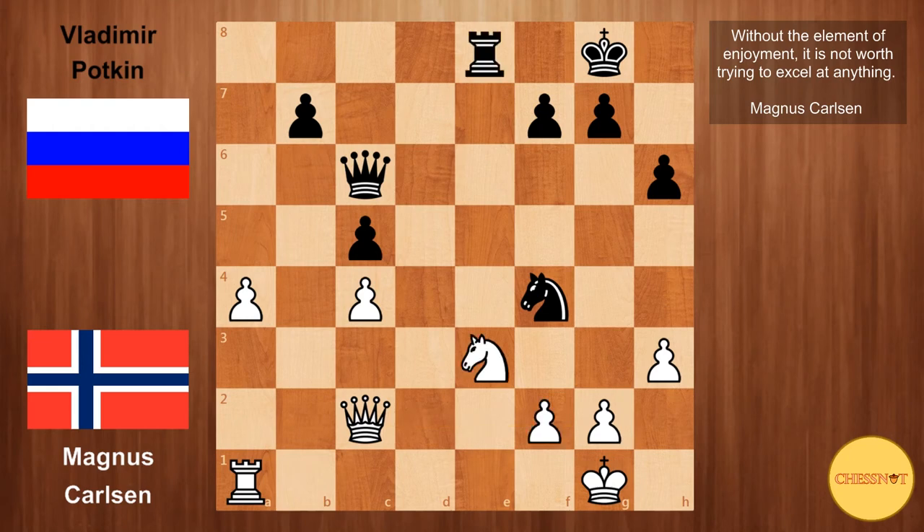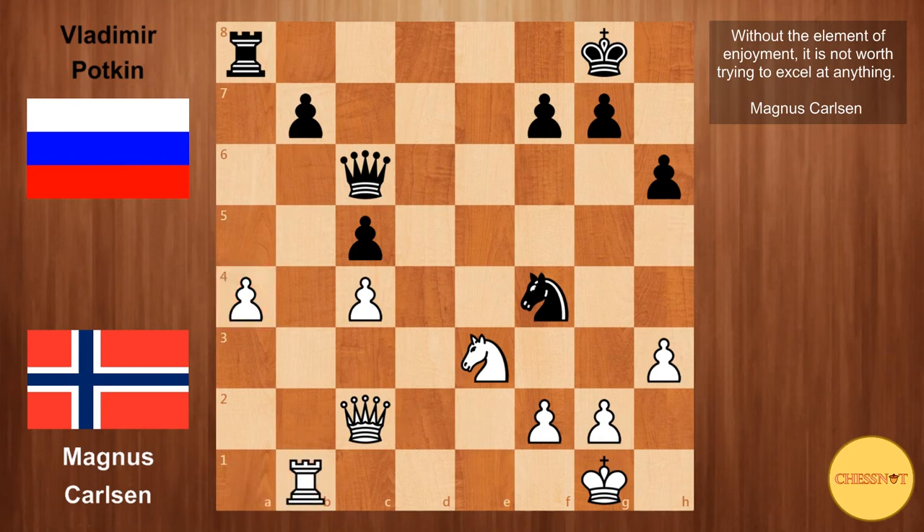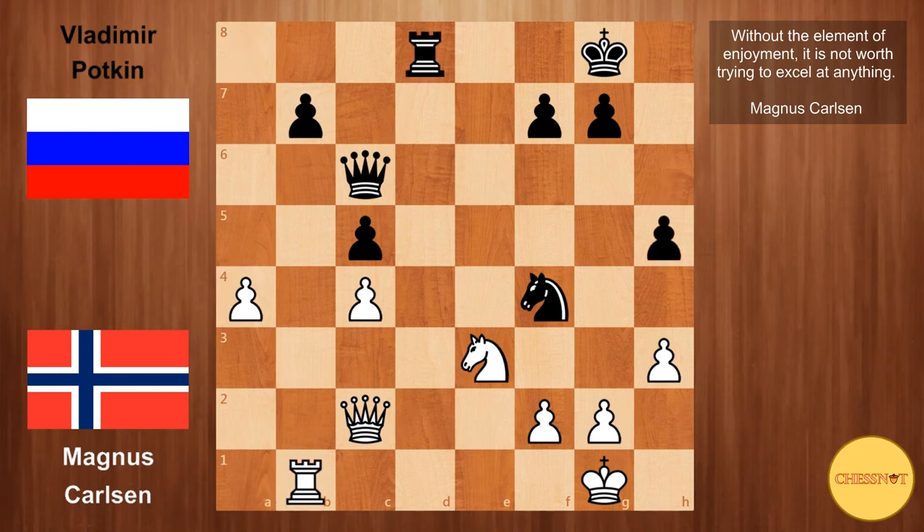So after Nxe3, we have Rxd8 from Potkin. Carlsen goes Rb1, and here h5 from Potkin, which doesn't seem to achieve much. In this position it is crucial that black plays actively — for example, Rxe8, just looking at the a4 pawn. This would force white to defend passively with rook to a1, or force him to give up the pawn. So after h5, this gives Carlsen too much time — he simply takes advantage with a5, and now the rook is coming to b6.